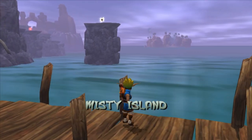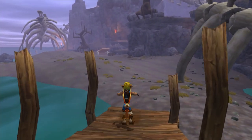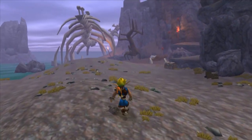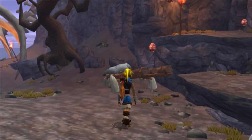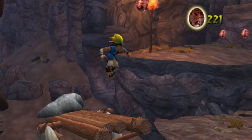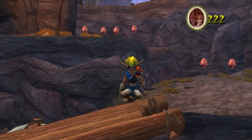Misty Island. We can see a power cell right there at the beginning — we are going to be going for that in a little bit. First, precursor orb. Let's do this. Oh, I totally just missed.